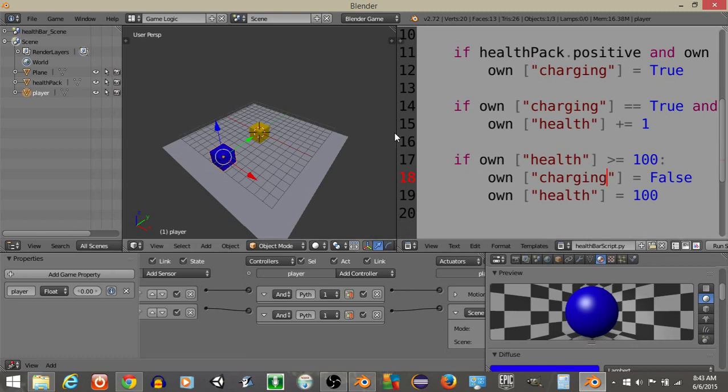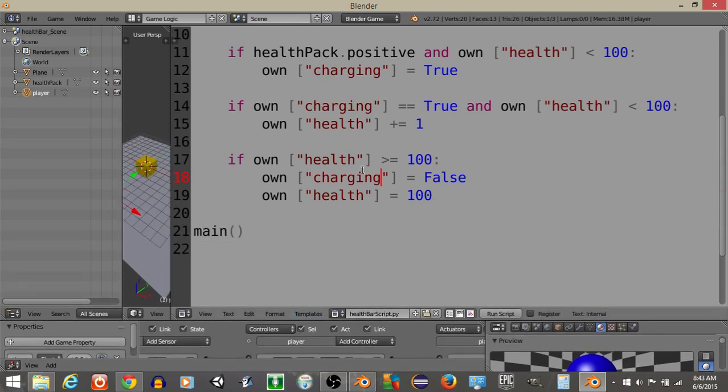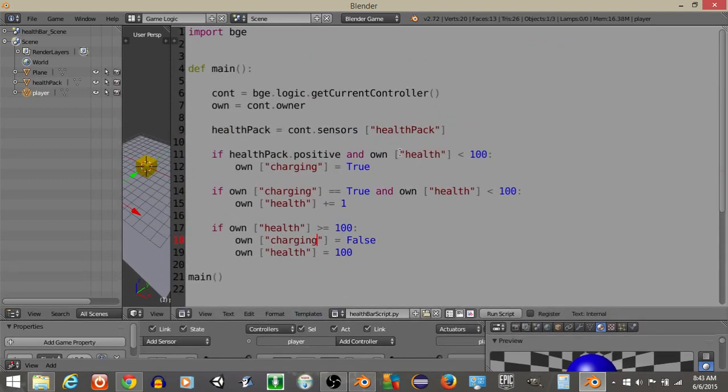I'll show the script one more second. Just make sure: when you pick up your health pack and the health is less than 100, set the charging variable to True. If the charging variable is True and the health is less than 100, increment the health. Thanks for watching everyone — have a great day!